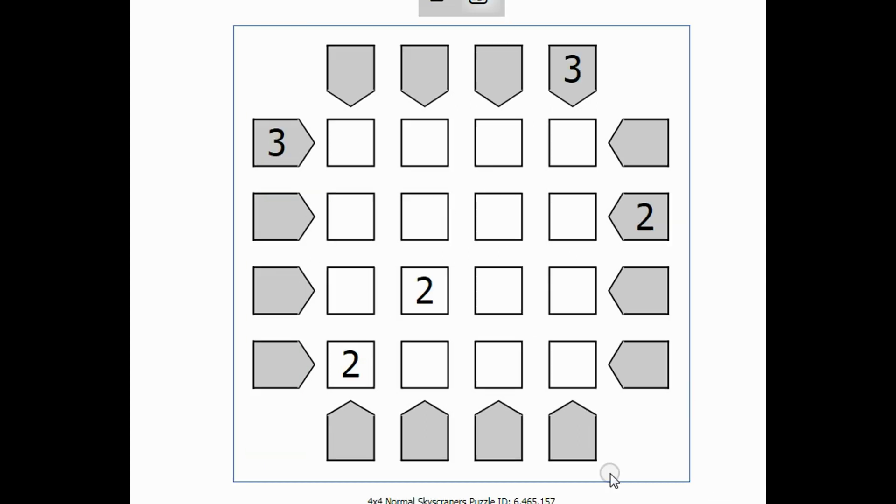Let's go ahead and try to solve a puzzle. The first thing I like to do is write in my hints, or anything that is obvious, I'll write down first. There are no obvious answers, so I'll go ahead and put in my hints. I know that this 3 clue means the first box has to be a 1 or a 2. I know that this other 3 also means a 1 or a 2. And this 2 clue means the first box has to be a 1, 2, or 3. That's pretty much all I have for hints.